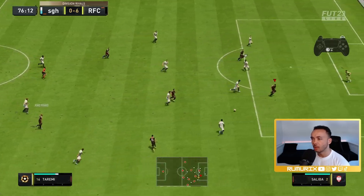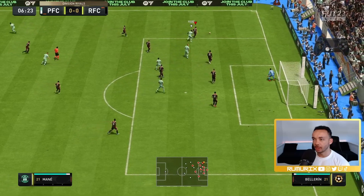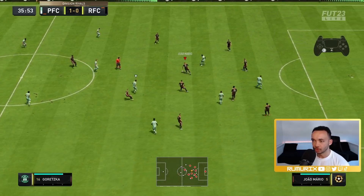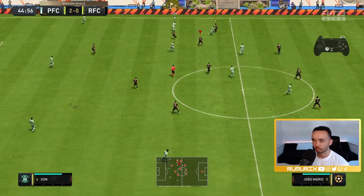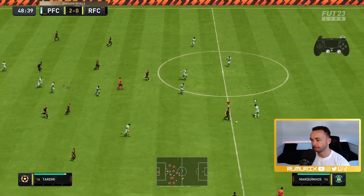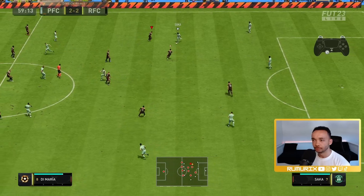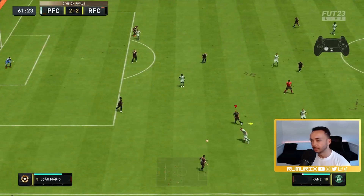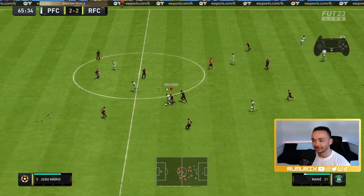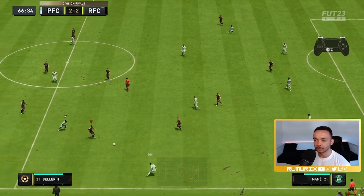Great leap there. What a pass — couldn't finish it though. João Mário helping out at the back, they both do really well. That's a nice pass. Intercepted — great interception, number 100 for João Mário. Brilliant block. Another interception. Reami, what can you do mate? Another interception, battles well. João Mário doing all the dirty work. Interception Bellerín.